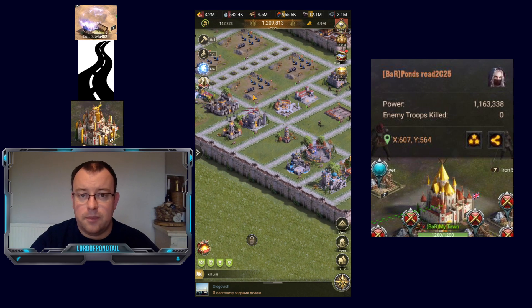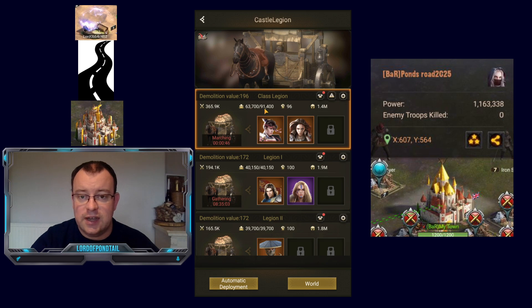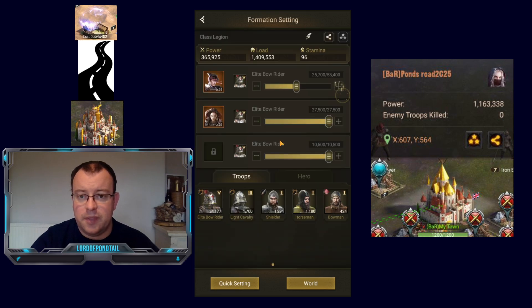Let's go back into the Legions. You can see now there's been a massive increase in capacity — more than double now. I can fit 53,400 troops on this front row, which means I'll be doing quite a bit of training tomorrow on Friday on Training Day.